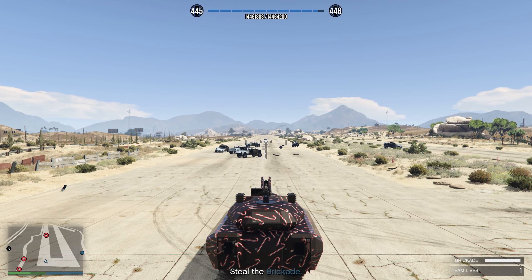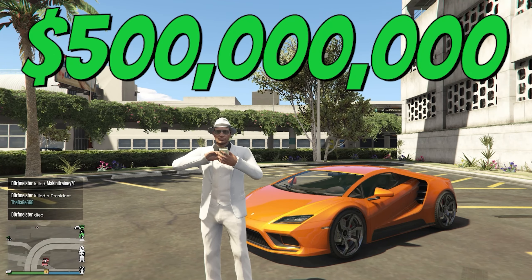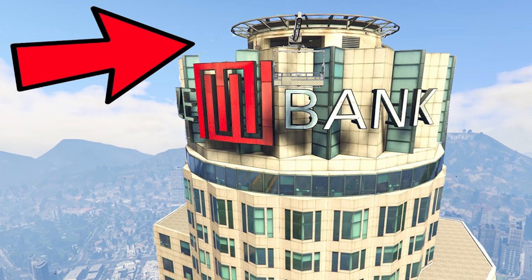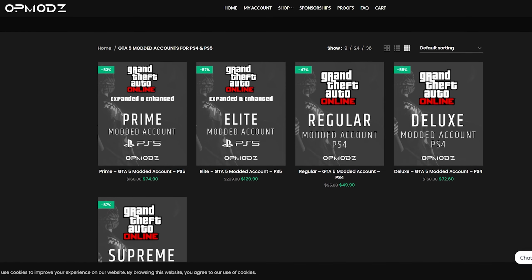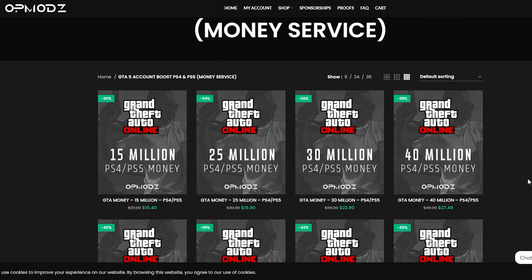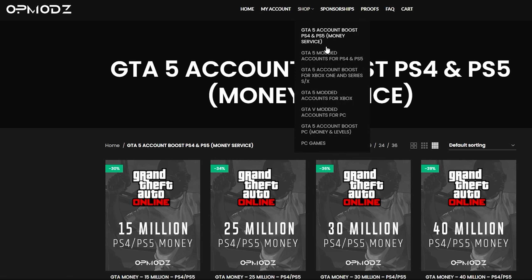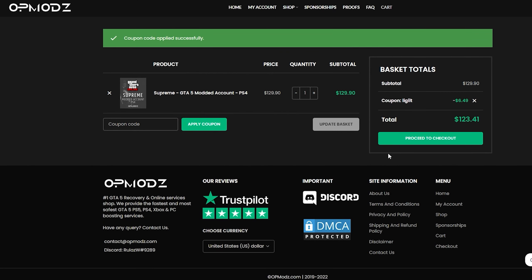Now let's hear from our sponsor for today's video. Have you ever been broke in GTA and wished you could go from nothing to loaded without spending a bunch on shark cards that go from $99 just to get you a million — enough for maybe a couple of cars but nothing you really need? Luckily there's OP Mods, a GTA 5 money account and services website that's trustworthy, shows proof of work, has a 5-star rating on Trustpilot, and is cheaper than competitors. Use code 'discount legit' for a 5% discount on all purchases.